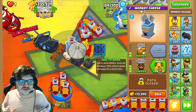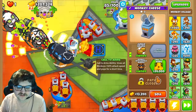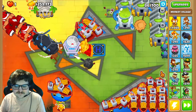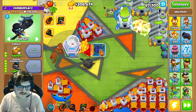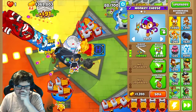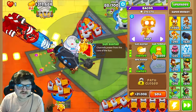Back to what I was talking about in the intro — why you want to choose Impoppable. Here is the reason: you want the selling price of your Support tower to be over 50,000. You've got it now — 76,000 as you can see. You also want Military to be over 50,000. Now you can start upgrading.